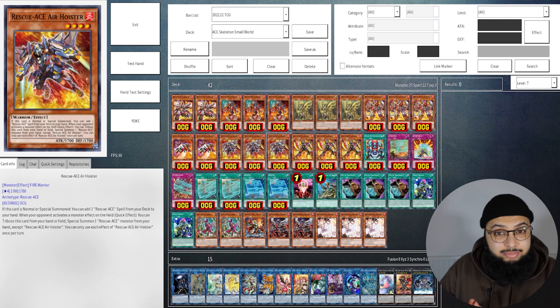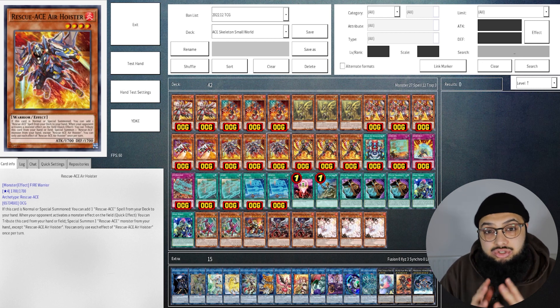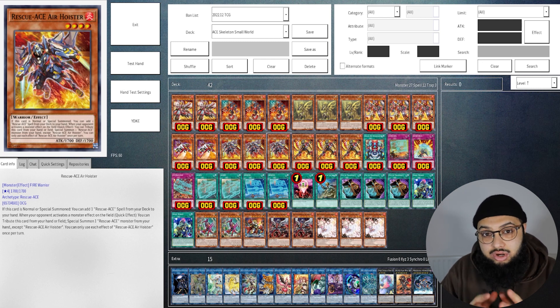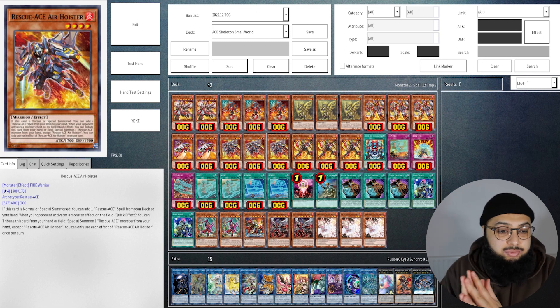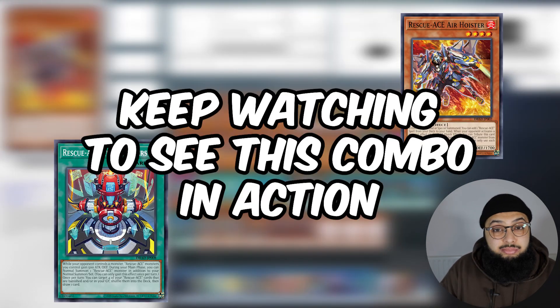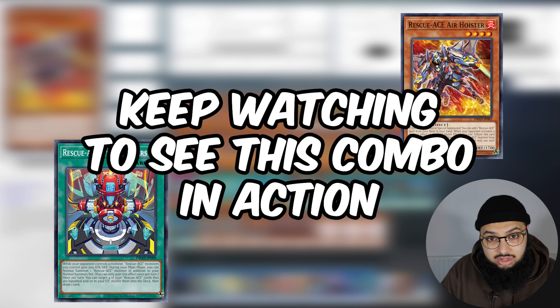Next up is Rescue-ACE Air Lifter, and we have to run this card at three. It's the second best card after Hydrant because you can search the field spell, get a double summon, as well as a shuffle and draw effect. Similar to the other warriors, it can tag itself out. When you put another Rescue-ACE monster on the field it can special summon a Rescue-ACE from the hand, so you can cheat out Turbulence if you have one in hand. Normal summon Air Lifter, search the field spell, and then use the second normal summon to bring out Hydrant — which is protected and can't be Impermanenced.